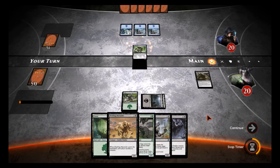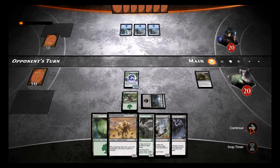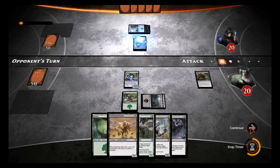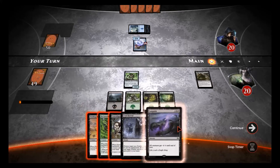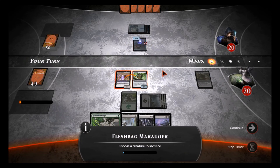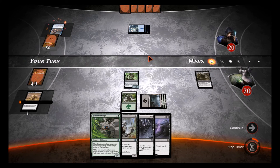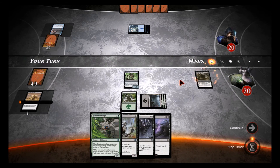We'll put the mirror and end our turn. I hope this isn't a mill deck — we could have problems there. He's got a big Drake. We could Fleshbag Marauder that — and we have Languish, such a wonderful card. We'll go ahead and Fleshbag that, and I want to sacrifice the mirror. We'll sacrifice the Fleshbag; scry 1 — oh yes, we'll leave Evolutionary Leap on top. That's our other very powerful enchantment.